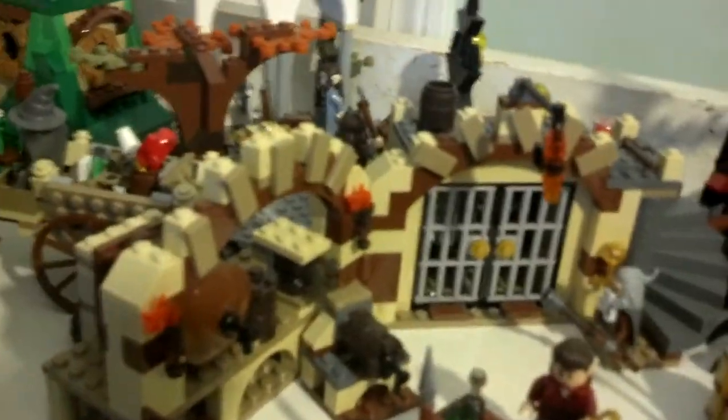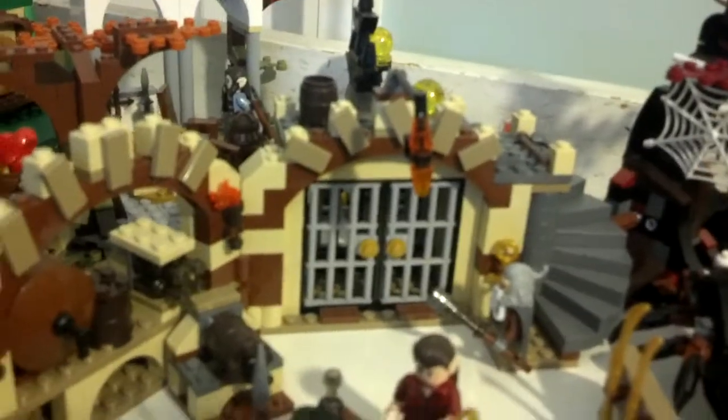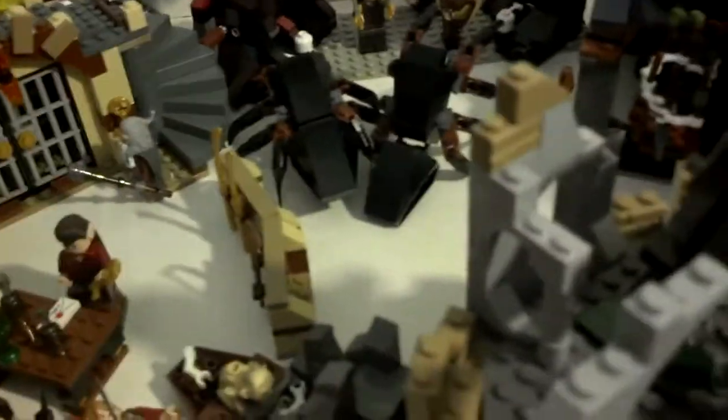And we have the Barrel Escape — pretty nice, small set for the price, but it's fun. What the Ent knocked over was these barrels here that you can roll. It's pretty fun — put the dwarves in there.